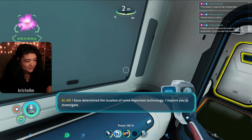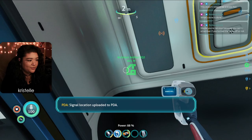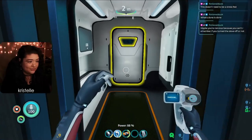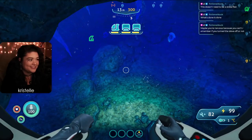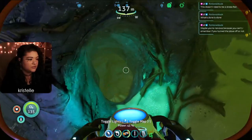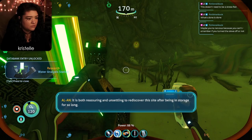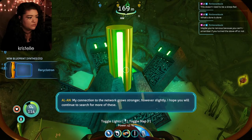So you made yourself harder to find - calculated! 'I implore you to investigate.' Will this help us build you a body? 'I do not know what we will find - I just know it is important.' Uploaded to PDA. Let's go - new marker for Architect Artifact X3J. That's very interesting! Is it relatively close? Yeah, it's not far off - kind of looks like it might be in the sea monkey nest.